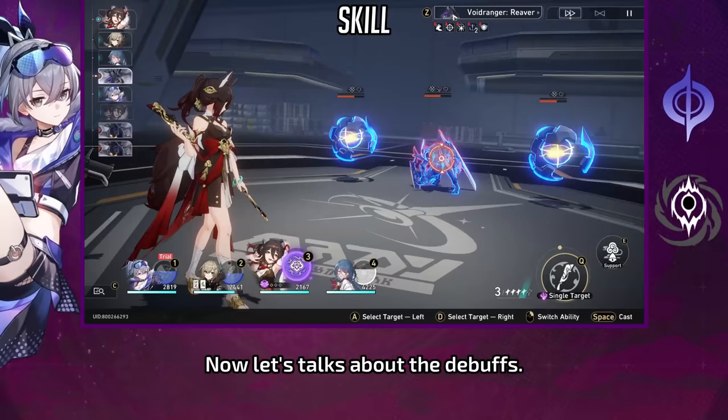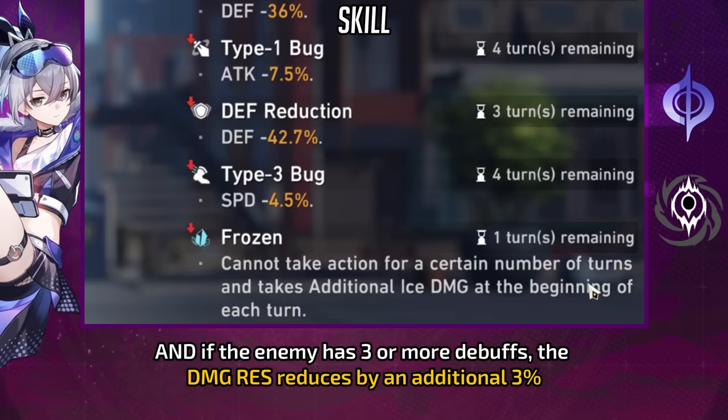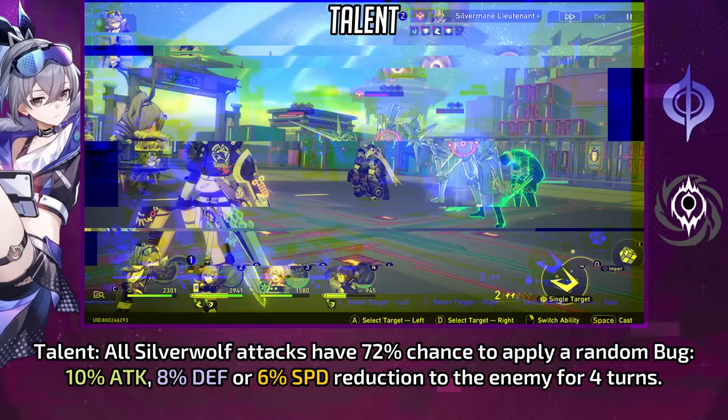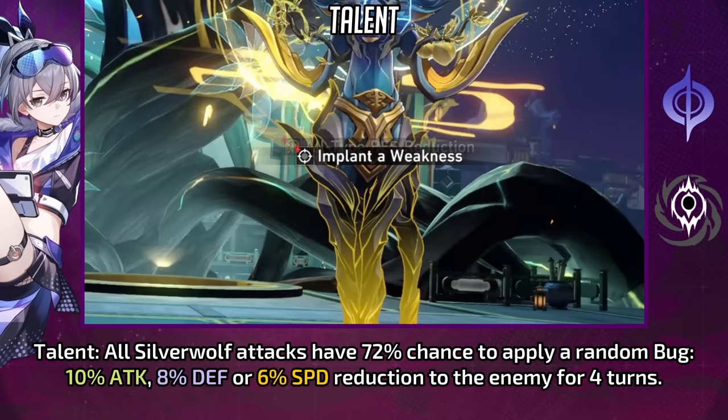Now let's talk about debuffs. Silver Wolf's skill reduces the enemy's damage resistance by 20% for 3 turns to the installed type if it's a new type, and also reduces all-type damage resistance by 10% for 2 turns. If the enemy has 3 or more debuffs, the damage resistance reduces by an additional 3%. Silver Wolf's talent gives all her attacks a 72% chance to apply a random bug: 10% attack, 8% defense, or 6% speed reduction to the enemy for 4 turns.